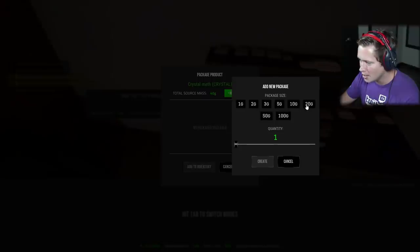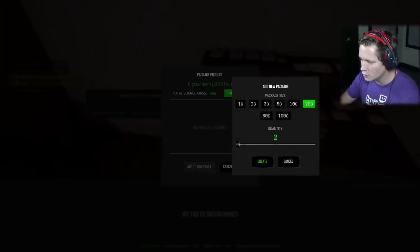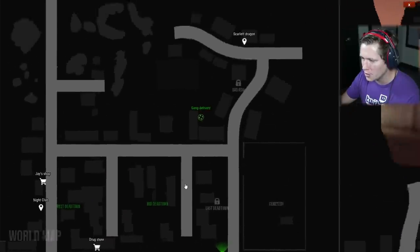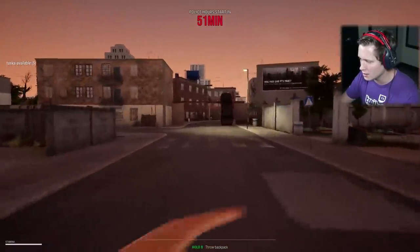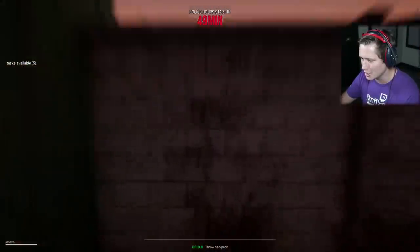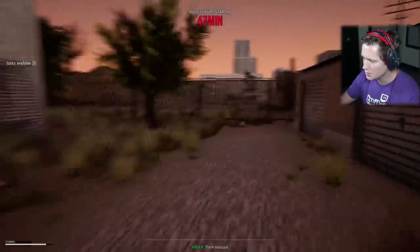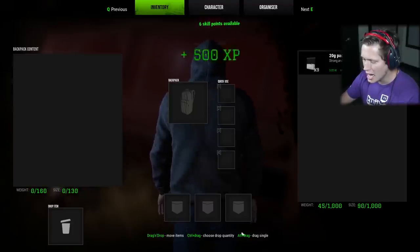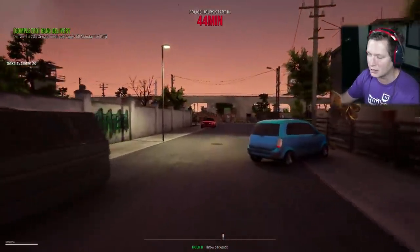Now we're going to be able to do this — package up and go drop this off. It's a new drop; looks like we're putting it back behind this L building. We're going to get past the next street and it'll be there. Definitely don't want to run into any police trouble here. I'm going to hop this fence — I think it's going to be back behind these garages. Open up the dead drop, nine of them drop it off. Got some XP out of that.